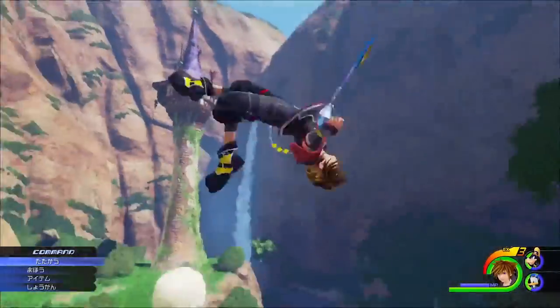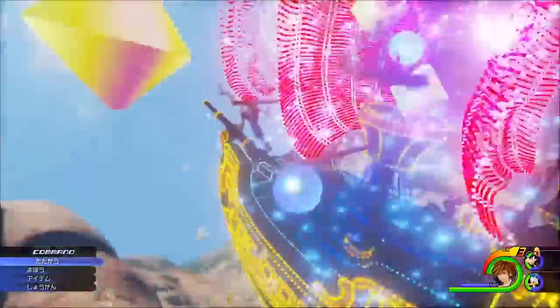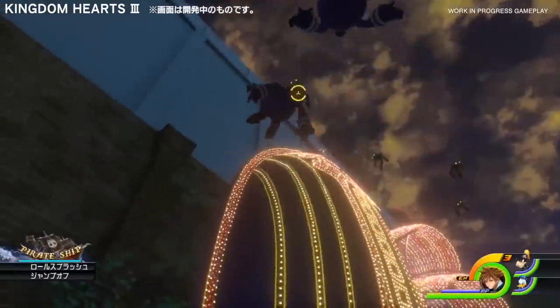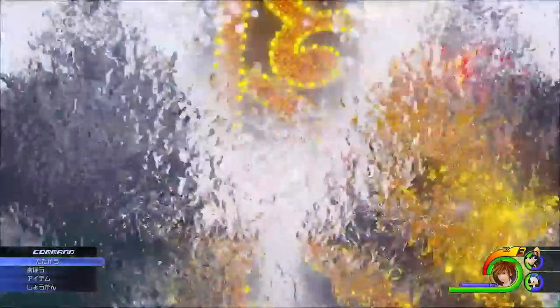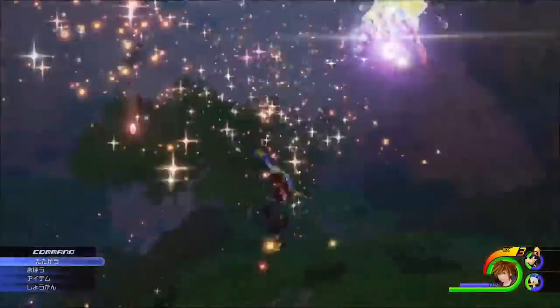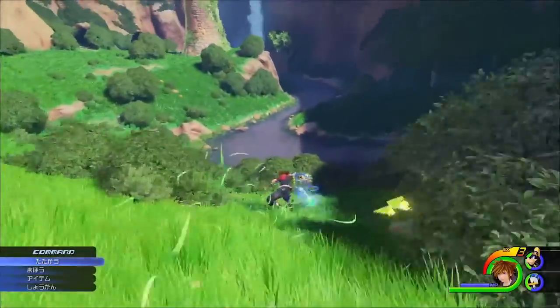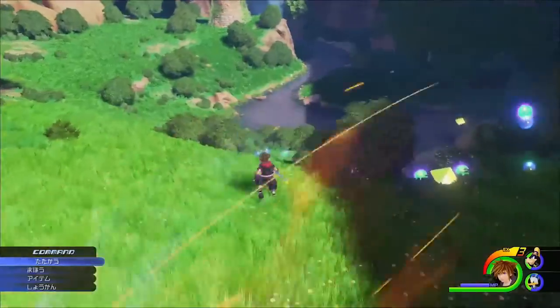And finally, we see Sora activate another attraction flow — this time jumping into a pool of water and bringing out the ship. The ship was also presented in the D23 demo from 2013, but this version looks much less sluggish and more refined. When Sora runs downhill, he slides — again an example of how movement in this game has improved.